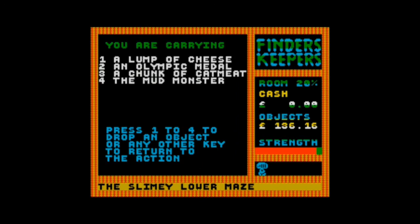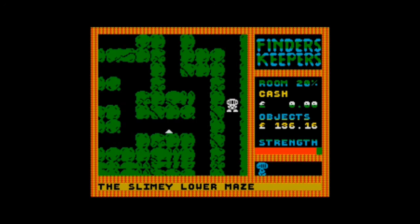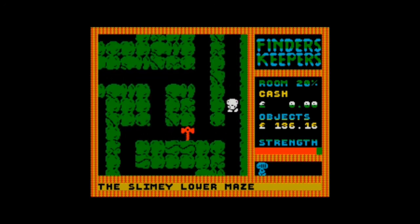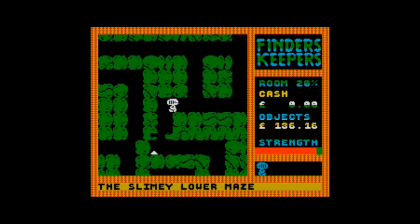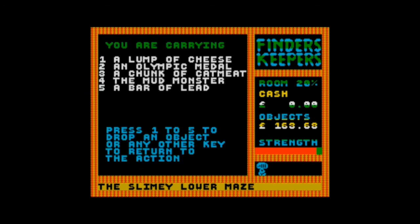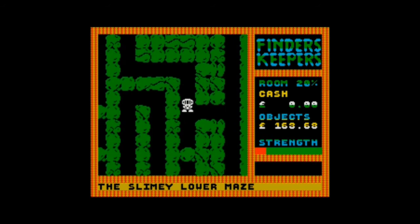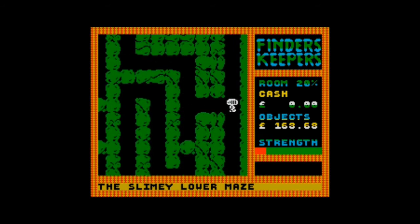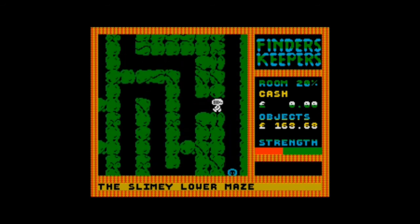We picked up the mud monster — that's an interesting item, that must combine with something. There's another object over here — let's see what this is. That's a bar of lead. So if we find the philosopher's stone, that will turn to gold, as I mentioned.